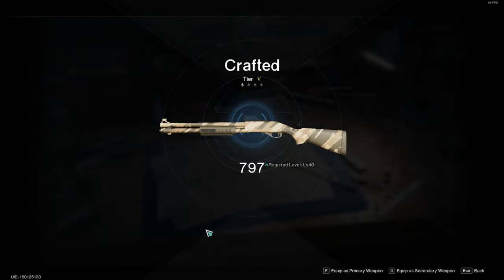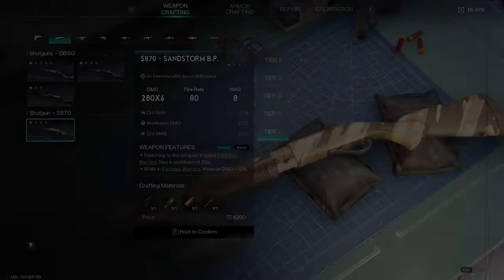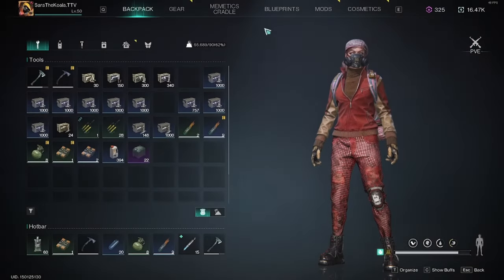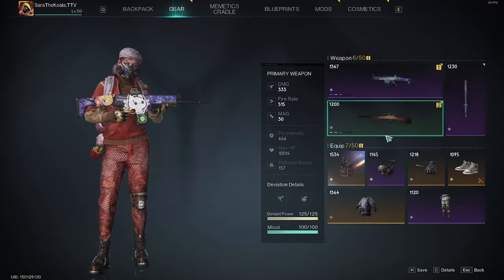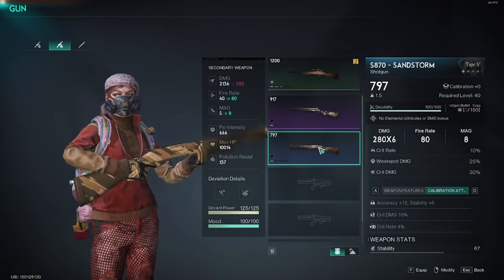You can equip this straight away from here as a primary or secondary weapon, but if you press escape it will take you straight out into the menu again. If you didn't equip it straight away, you can equip it in your gear item menu — just right click it and equip it.